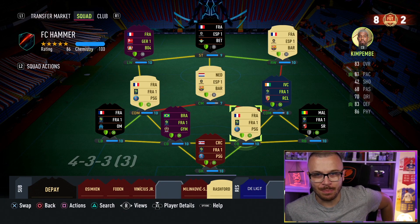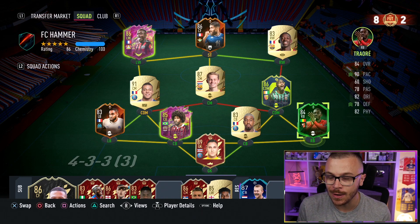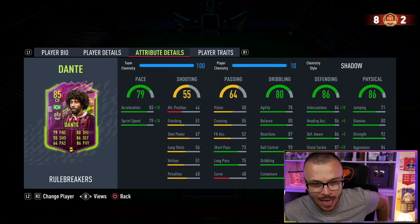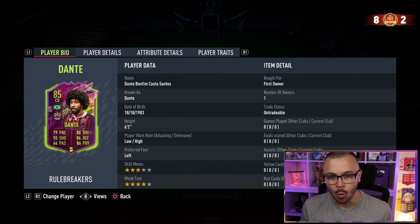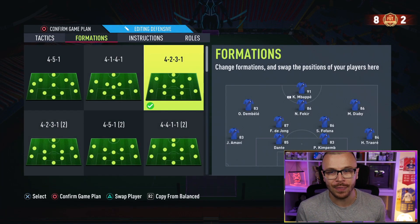After spending a couple of minutes working on our starting 11, I'm finally ready. I managed to fit Dante into our team. I bought Thore back — a player I used a week ago and was extremely happy with. Regarding Dante, we applied the Shadow chemistry style: 90 acceleration, 89 sprint speed, 94 interceptions, 91 heading accuracy, 91 defending awareness, 97 standing tackles, 99 sliding tackles, 92 strength, 84 aggression, 80 stamina, 4-star weak foot and 3-star skill moves, low/high work rates.